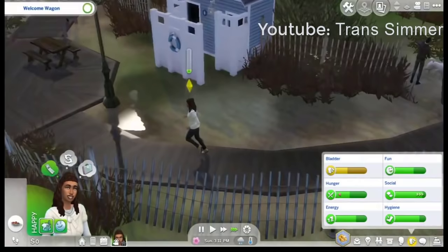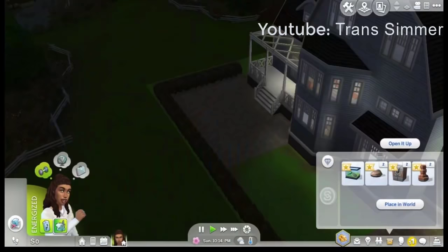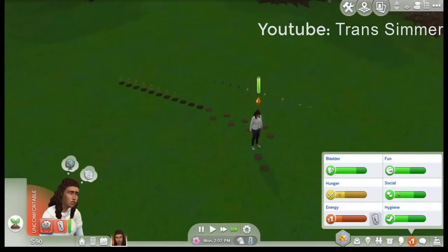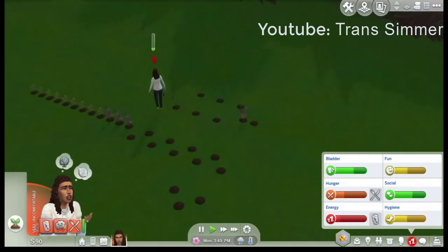Number one, surprise surprise, rags to riches. A very well known challenge. As the name suggests, you start off as a Sim with nothing — zilch, nada — living in an empty plot of land with nothing but a dream. To build a family home, gain a steady income and get a better life. In the beginning, things are tough. You'll have to get creative when it comes to making money. Collecting things to sell and fishing are always good ways to bring a little money in.